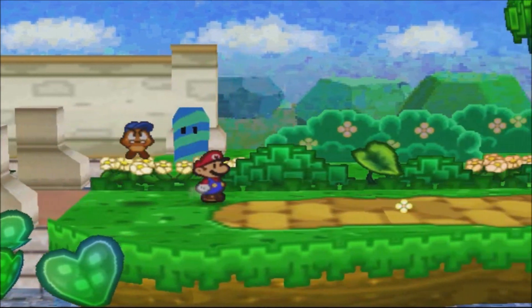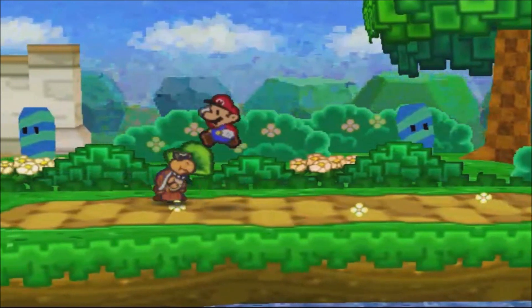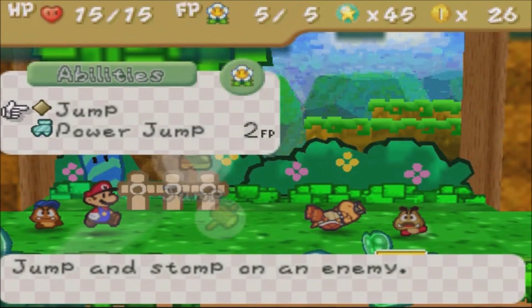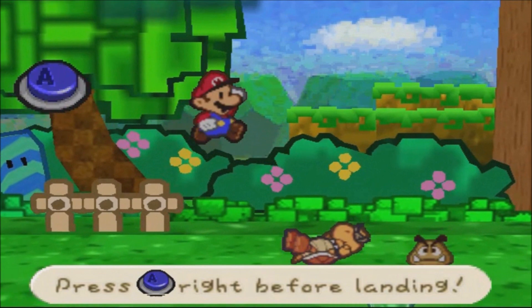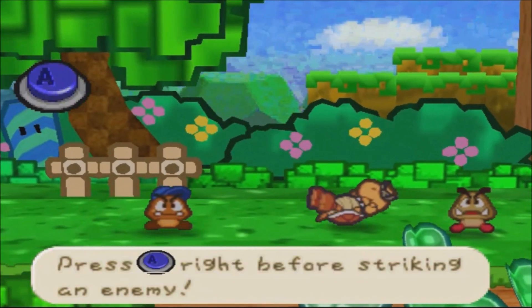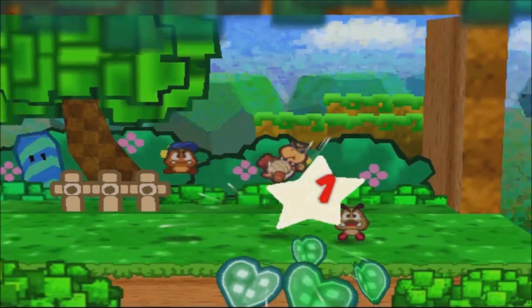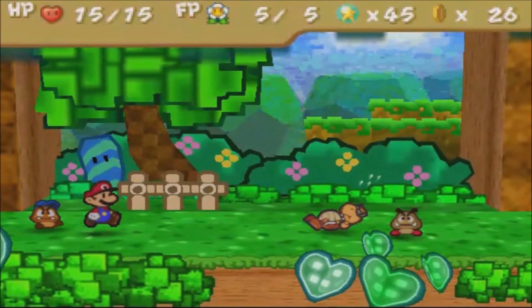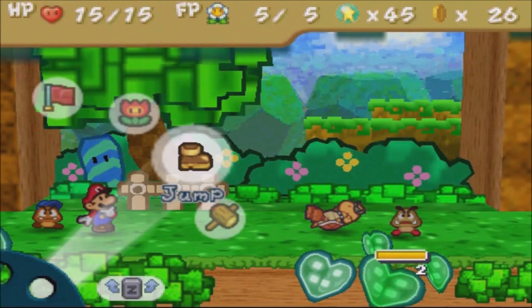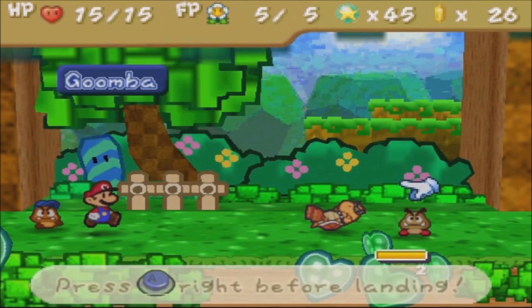Literally four parts in and we haven't started chapter one yet — but in part five we do, and we're introduced to a Koopa. Not necessarily a new enemy; you should know what a Koopa is by now. I should not miss my action commands but I tend to, and I don't know what's going on with the sensitivity of the controller.